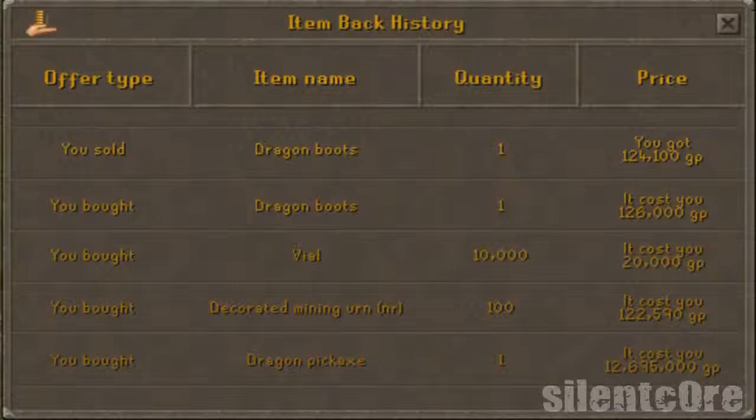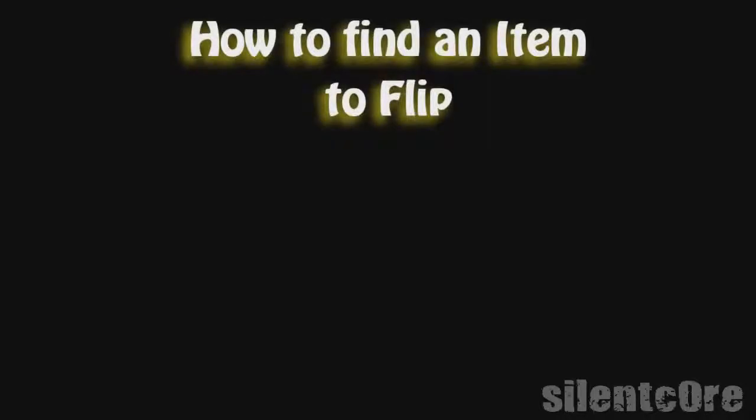Just keep testing items until you find one with a good profit margin, and then you can flip that item for as long as you want. Another thing to do is use the history on the GE to keep track of the buying and selling prices, or you could just write them down. Something not many people know about is how to find items that are actively buying and selling in the GE — you'll want these because they buy and sell faster and improve your profit per hour.